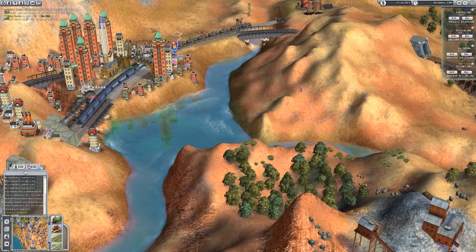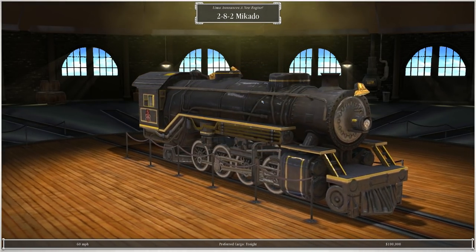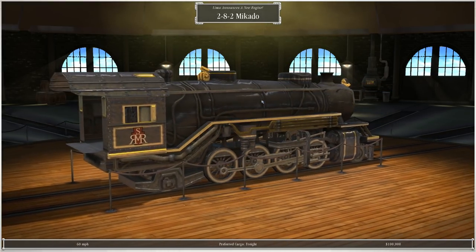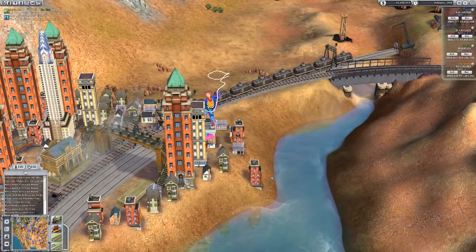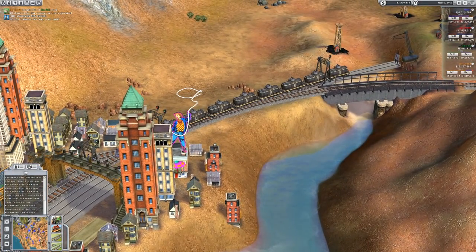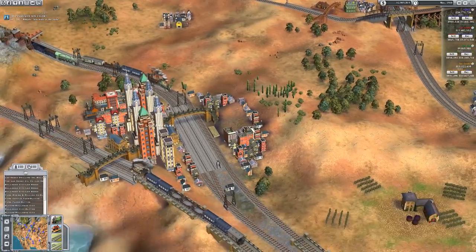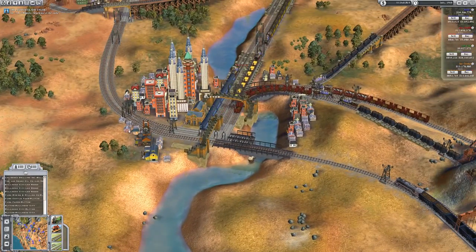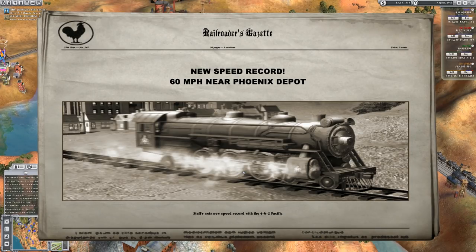Up to max speed once again. There's the 8282 Mikado — freight at 60 miles an hour, so not as fast as some of the other stuff but it'll probably do that all day. There's the Las Vegas neon sign thing — every city does have it, or the big ones do have their own landmark on each map, like you get the space needle and stuff. And there's 60 miles an hour set.